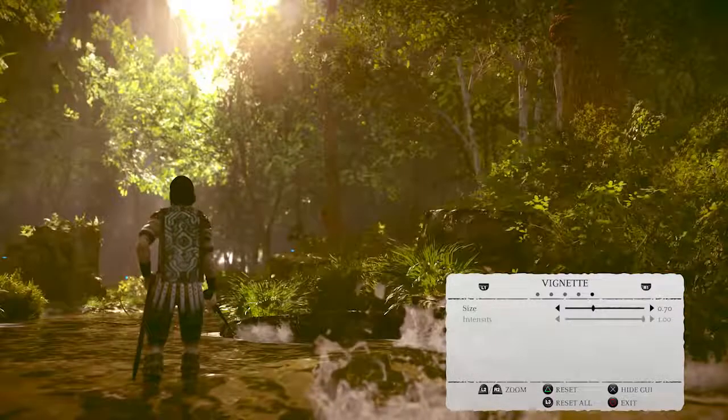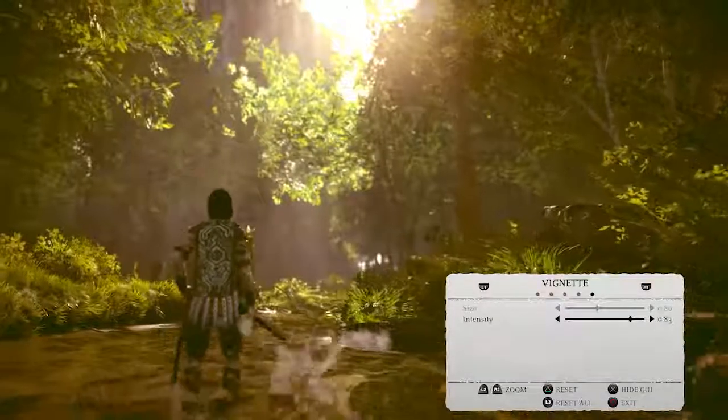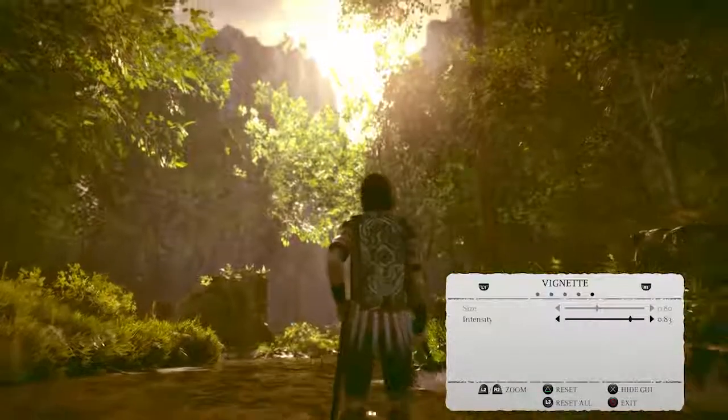The vignetting is kind of cool — that's the dark edges around the sides. You can get a specific look that you're going for, focus in on a particular subject, or just get a really interesting photographic look with the vignette.